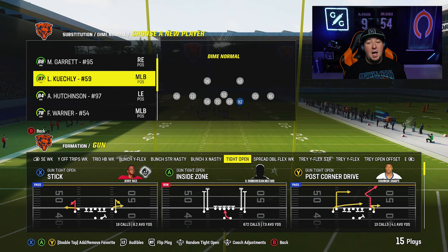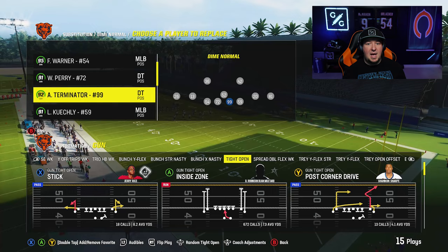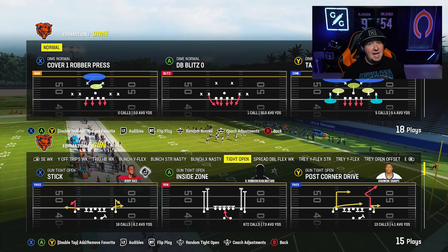One thing I would recommend when you run this particular play is rotating your linemen — if you can, try to put in faster players. Another thing to consider: if you have defensive ends, you can put middle linebackers that have lurk artist at this spot. I'm actually a big fan of that because if guys shed as they get off blocks, if the quarterback gets to throw out a sack and you have a lurk artist linebacker shedding, they can catch throw-out-a-sack interceptions, which is nice.